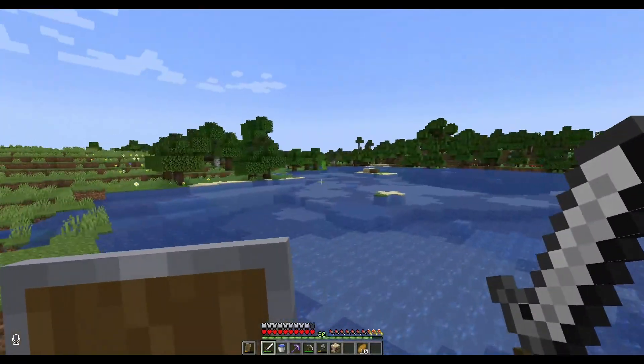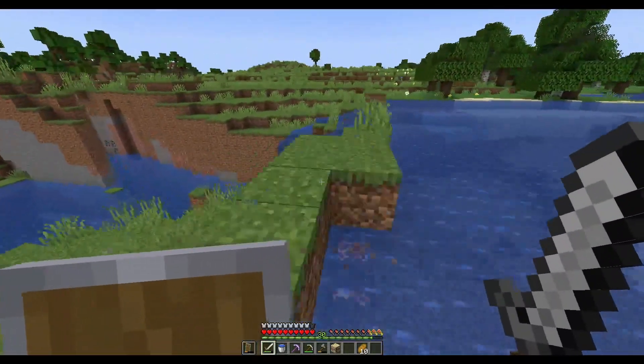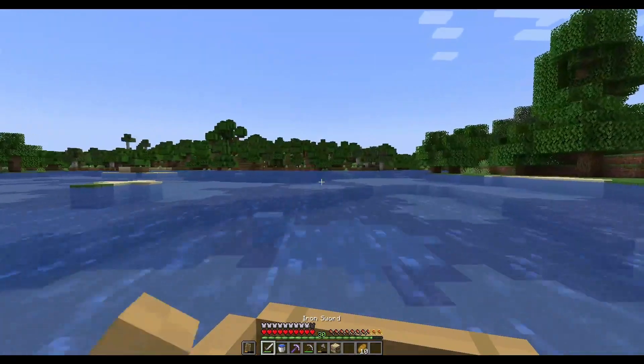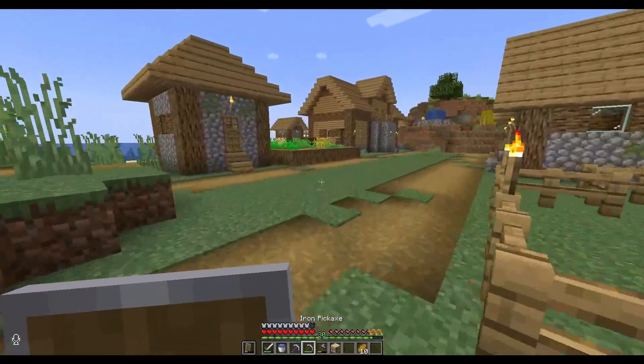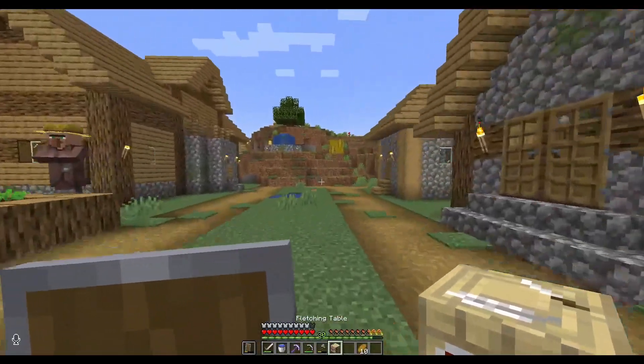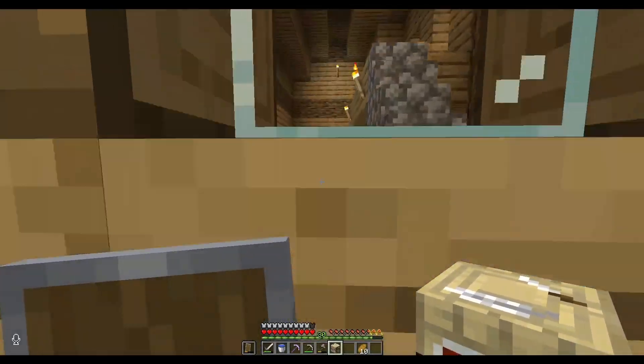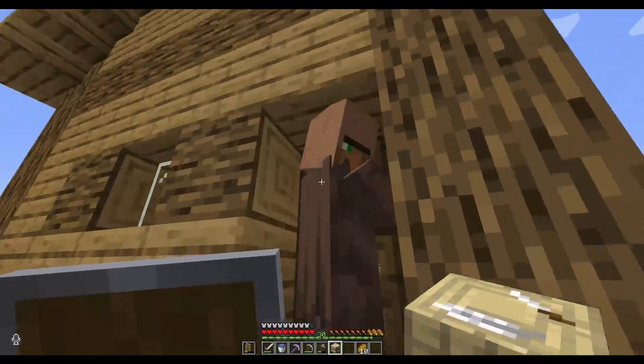Let's just figure out where I can find some sugarcane first. I'm sure there's some laying around here — oh yeah, there's some right there. Get it all planted up, ready to go. Back to the village. There are quite a few jobless villagers in this village, so I should be able to find one that'll take up the job of being a fletcher.